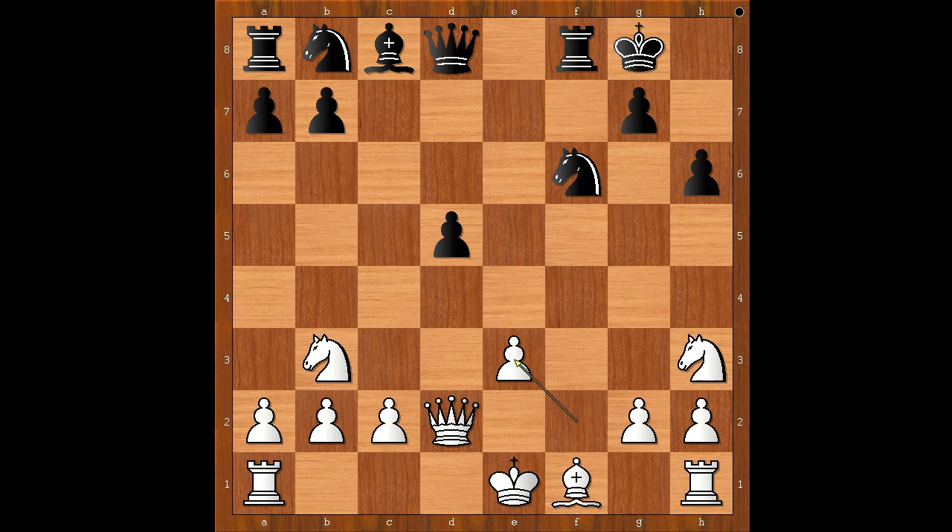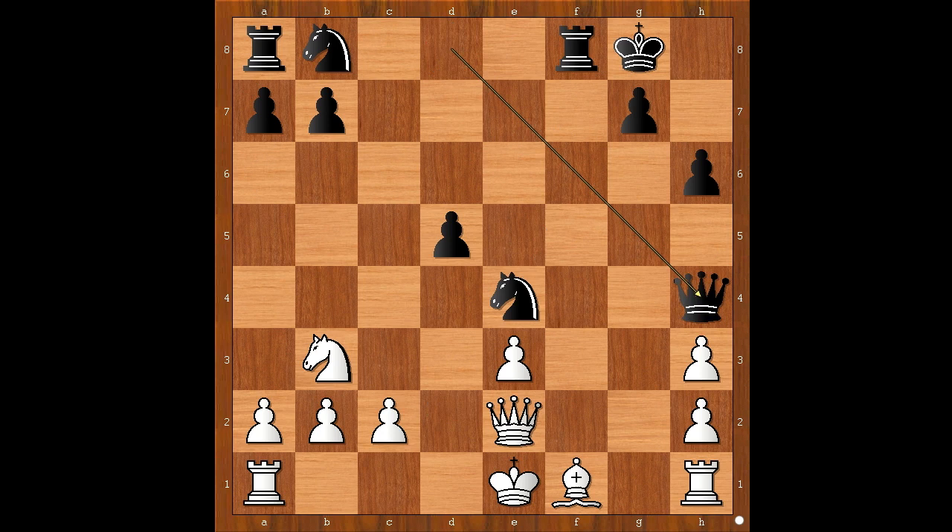Vukovic played E3. F takes on E3. Why did black sacrifice the pawn? What is the follow-up? Vukovic played Bishop takes Knight. And now, instead of pawn takes bishop, castling queenside. Let's take it back — what happens if G takes on H3? Then Knight to E4, attacking the queen. After Queen to E2, then check, and after King to D1, Knight to F2 check, winning the rook.